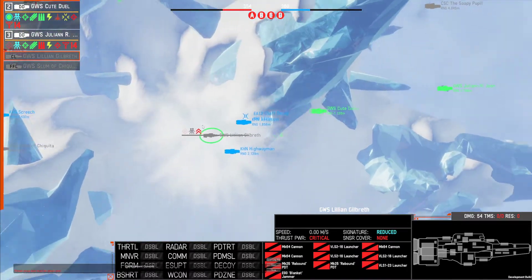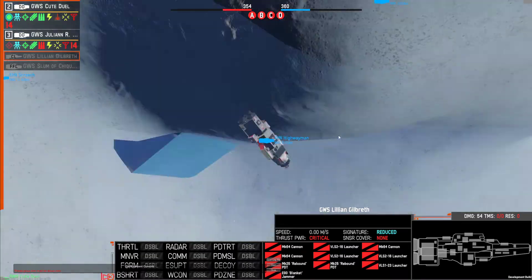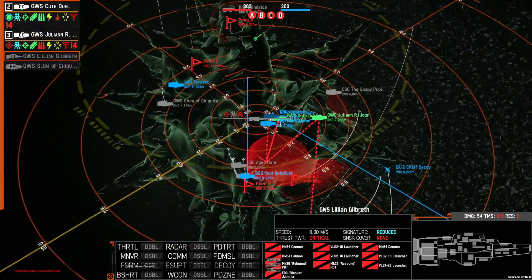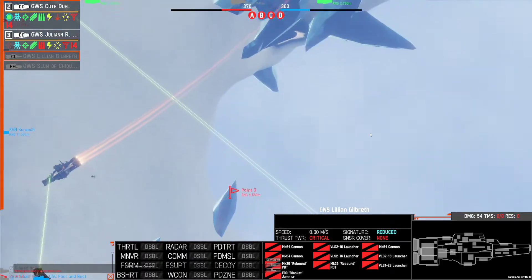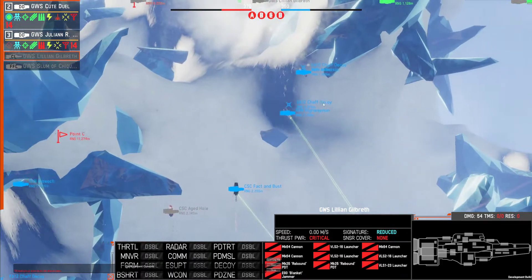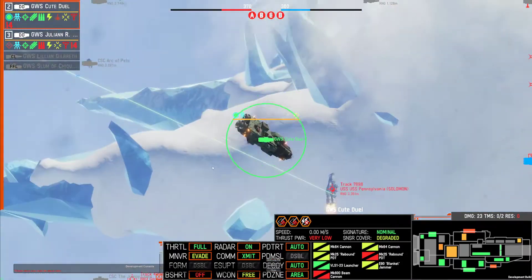Might be able to cap D if those two destroyers can still move. They're not in great shape. I'll give them the orders. Yeah, I mean, I think we're tapped out anyway. They pretty much wiped us out. Yeah, two battleships is hard counter. I just could not kill them.